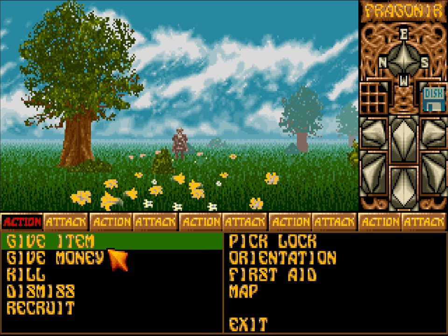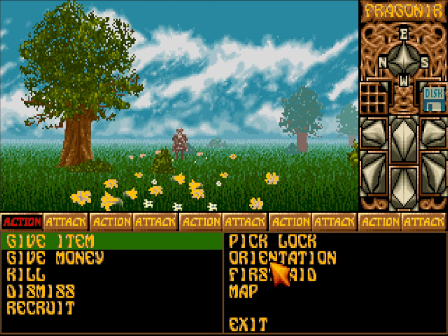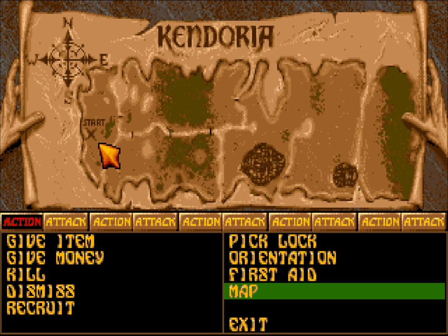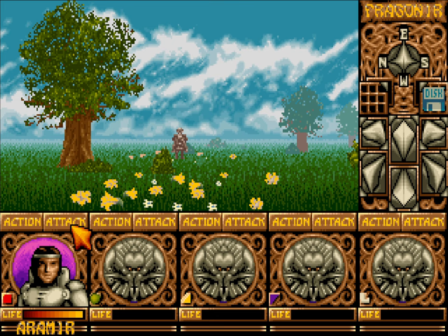We have actions we can do: give item, give money, kill, dismiss, recruit, pick lock, orientation. To the east we've got Osgoroth. There is a map — so pretty much this is the whole map, and I will be using the mapping software, once again the Grid Cartographer.